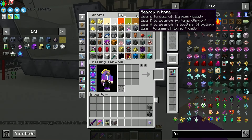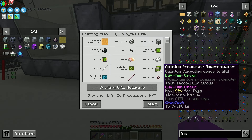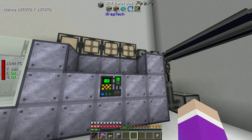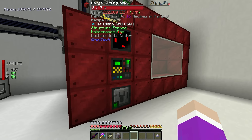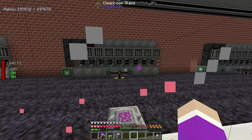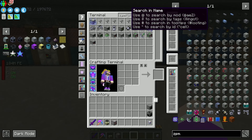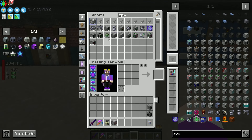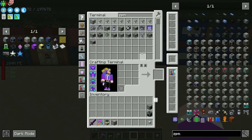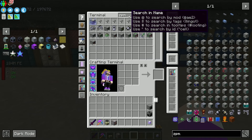Now it shows ZPM tier crafting. We provide it with some AX cable and the thing is working. It takes 30 seconds to make one ZPM energy hatch. The first one goes on our assembler, because to make the Mark 2 fusion reactor controller, the casing requires ZPM tier crafting in an assembler. So let's make a 4-amp ZPM energy converter and hook it up.